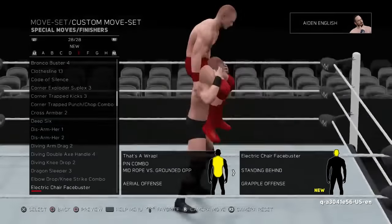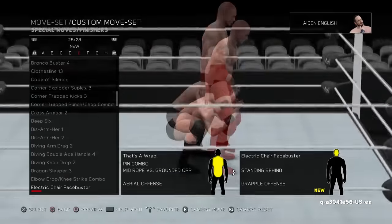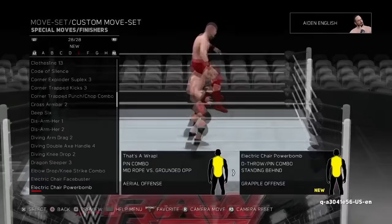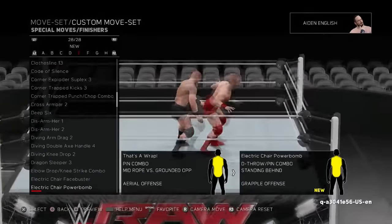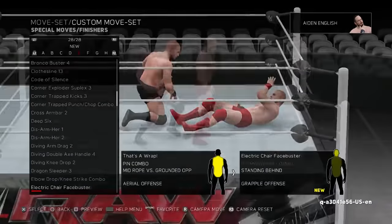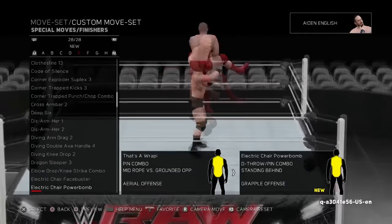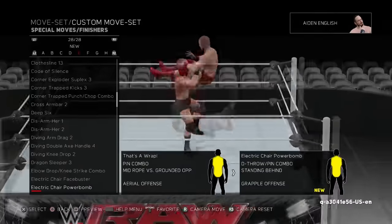Mini rant over. The Electric Chair Face Buster and Powerbomb — though not surprising on their own — does make me think about further Electric Chair variations being included. I'm theorizing that they add the One-Winged Angel of Kenny Omega fame, probably in the Moves Pack, because every DLC Move Pack that comes out every year has a lot of indie and Japan guys' moves. I think Kenny Omega's One-Winged Angel could make an appearance this year in the DLC. These Electric Chair variation moves kind of lead me to that theory, so we'll see.